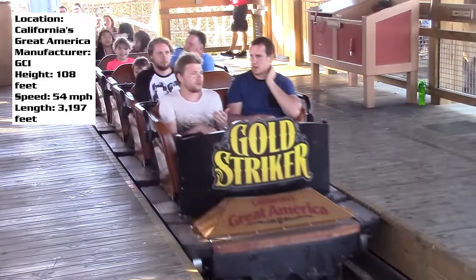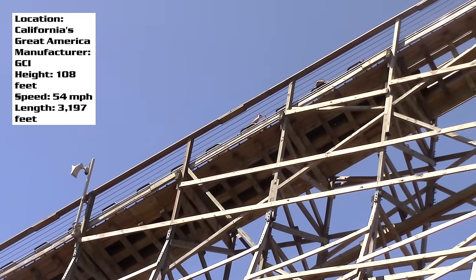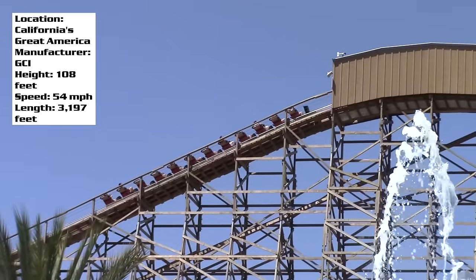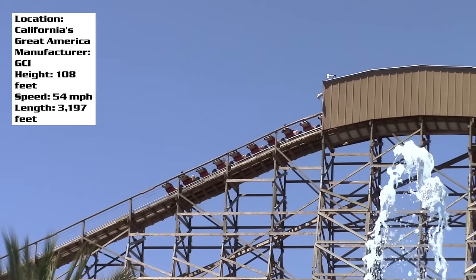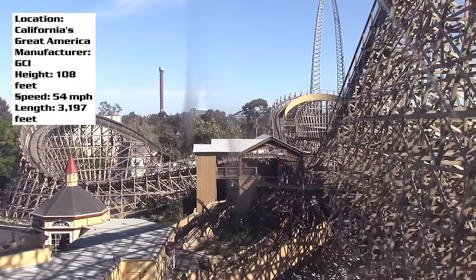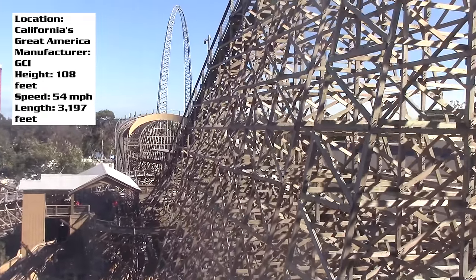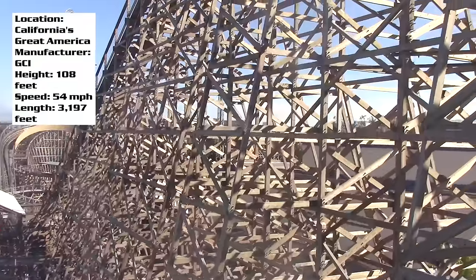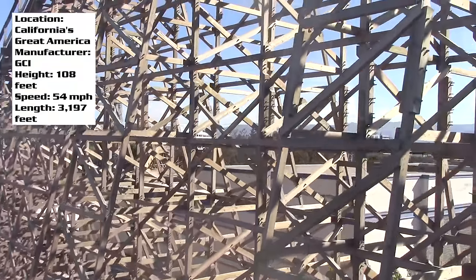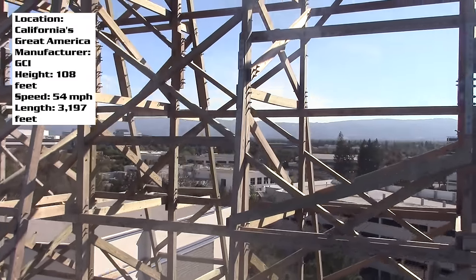First, let's start with the uniqueness aspect. The first of those things is the tunnels — the entire first drop and a few other moments throughout the ride have these tunnels. Gold Striker has the largest enclosed drop on any roller coaster, and it was actually done for noise reasons, but I think it makes the ride just that much cooler. As with all GCIs, you've got to have some good airtime, and Gold Striker provides some great moments of ejector airtime.